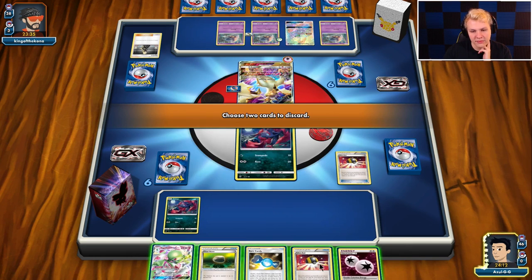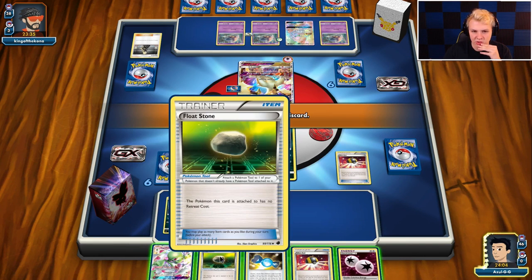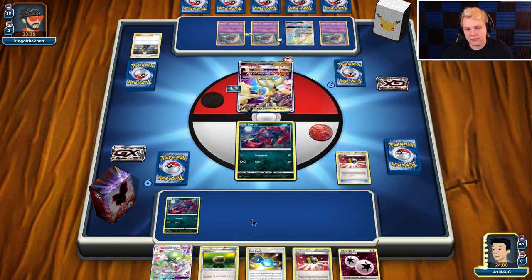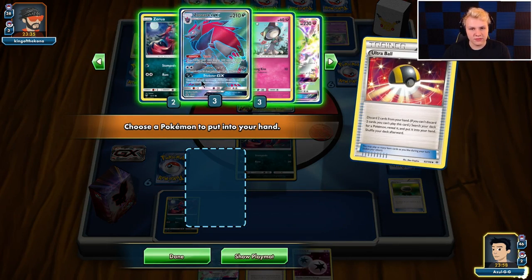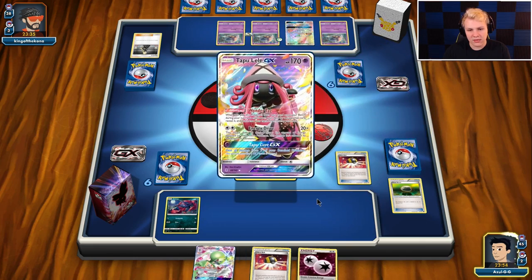We have to keep the Ultra Ball. I think Gardevoir is better than Gallade in this matchup probably, so we probably want to keep the Candy and Float Stone for Gardevoir. It's kind of unfortunate that we don't have any real follow-up — otherwise this would make this hand way better. But if our only follow-up is another Lele, it's kind of rough.